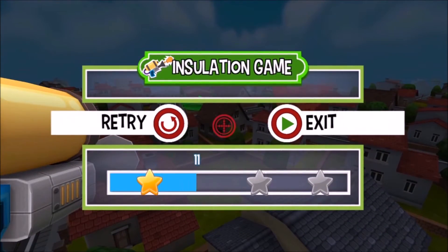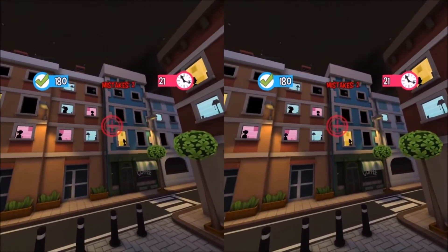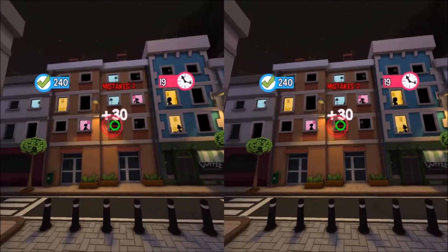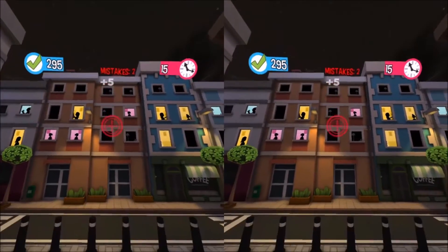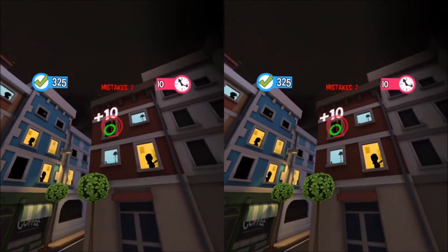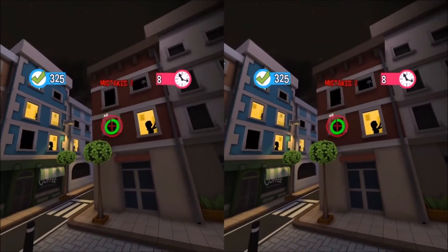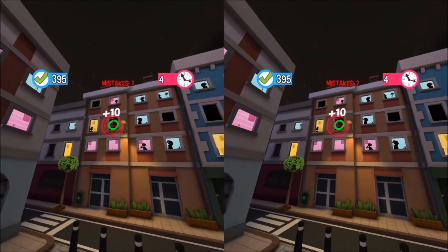On the flip side, there are things that VR can't do as well as other mediums. In this case it's a selection game where I'm supposed to turn off a light, and because all the rooms are packed together it makes it really hard to navigate without accidentally selecting things. That's probably mainly because gaze-based selection isn't that great.